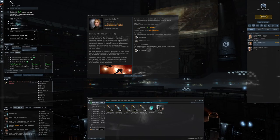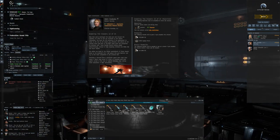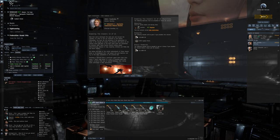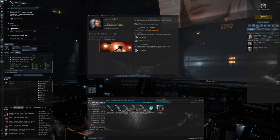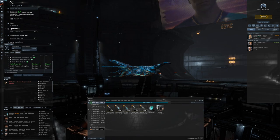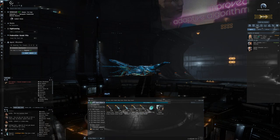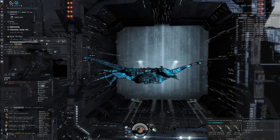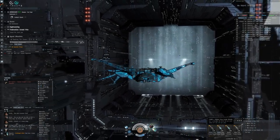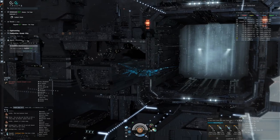Hi everyone, the Lone Wolf here, welcome back for some more Eve Online. I'm continuing the level 4 missions and today we're exploring Downing the Slavers two of two. The first part was really easy — just had to take care of about half a dozen ships and blow up a structure. It's against Sansha, so we want to do thermal or EM damage to deal with this mission.